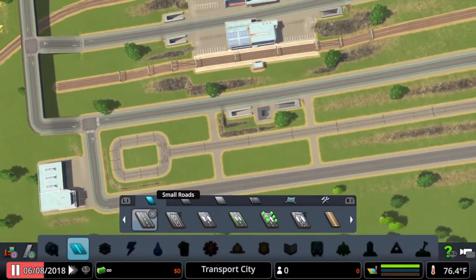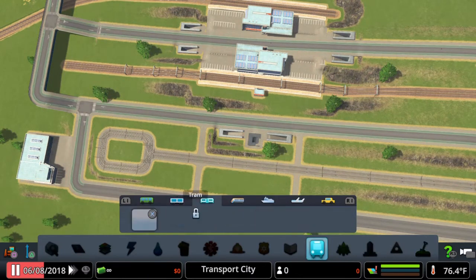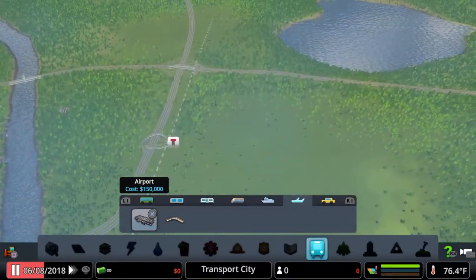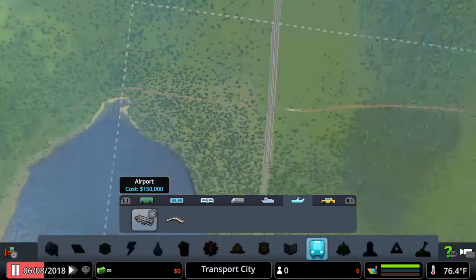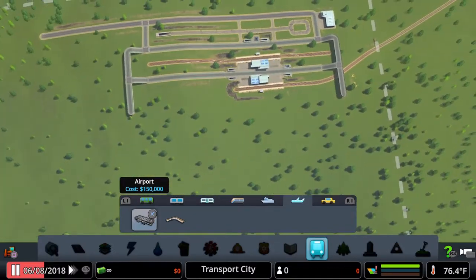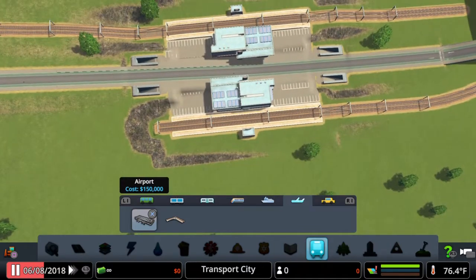Okay so we have the tram. We got the bus stop — what am I missing? The tram, ships. I'll put the airport in at some other point; I definitely want to get a line connected to it and put it out in a corner somewhere — but that'll be at a later date, later on.